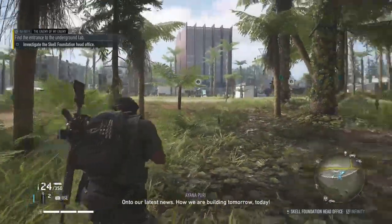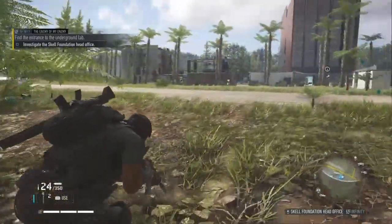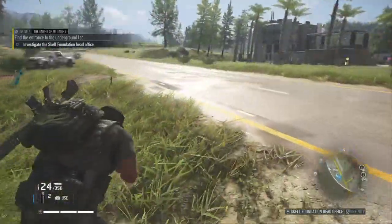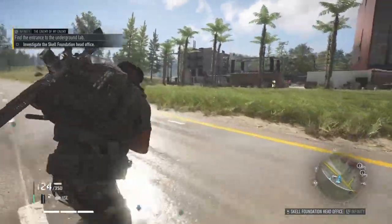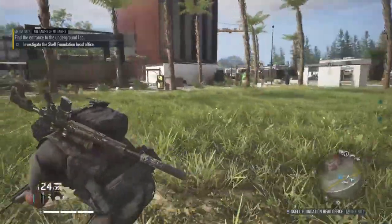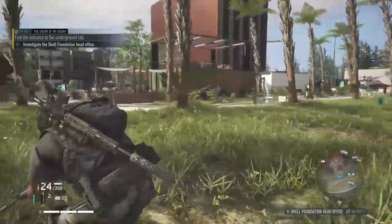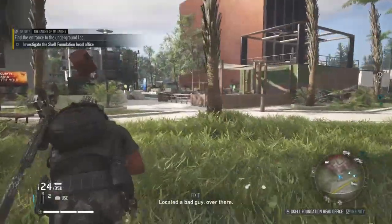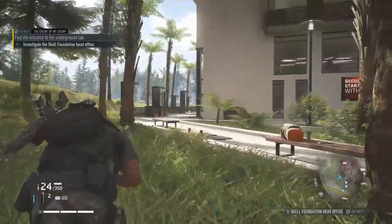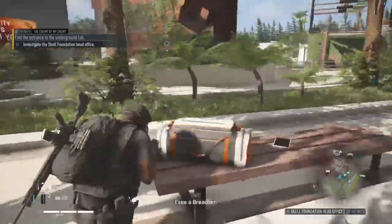We're now at the next location where we're supposed to be, so let's get it going. This place is quite packed apparently, so we've got to find our way in without getting spotted. I located a bad guy over there. I like to take high ground, so we're going to try and get into a building and just scope the area.